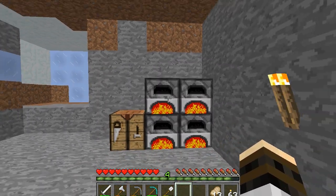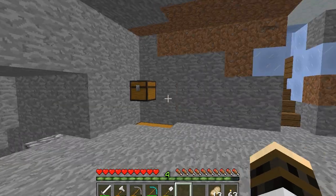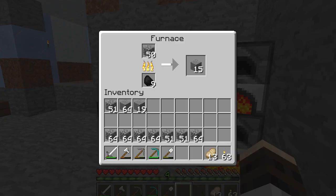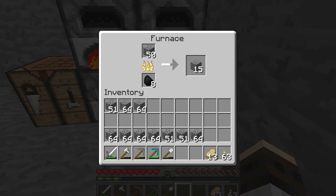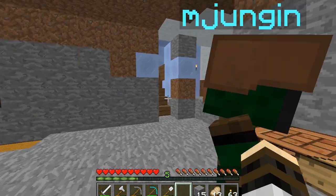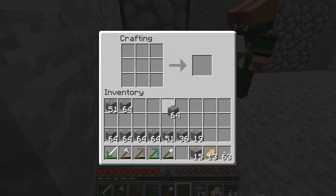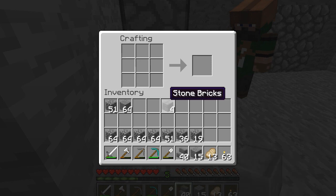We have a plan for the portal and it's going to involve brick stairs. Right now we're smelting down lots of cobblestone from the challenge into stone, and we're going to make lots of stone bricks and stone brick stairs.